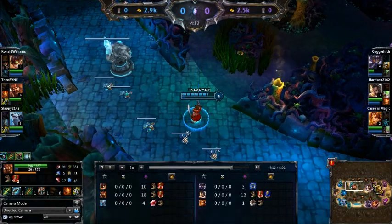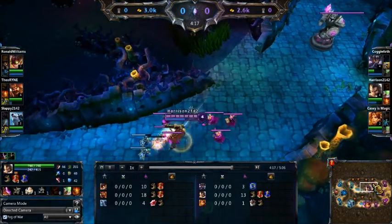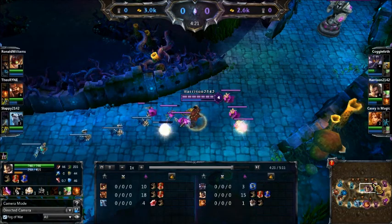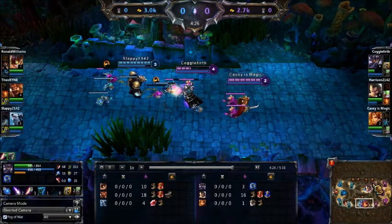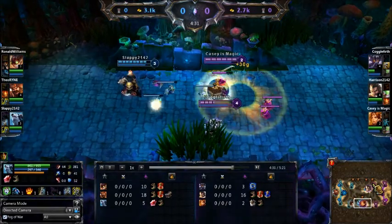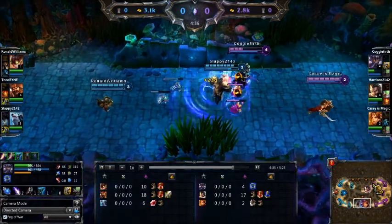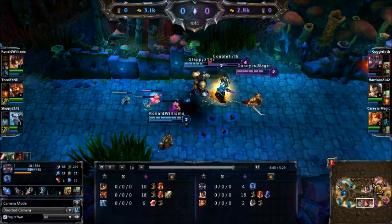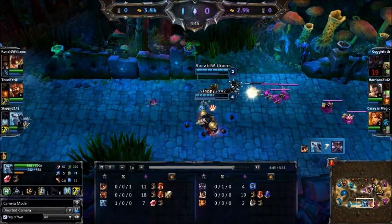Gangplank is leading with Creepscore, which is exactly where you should be on top lane. He's not splitting that Creepscore with anybody else. Graves is going to catch up now that Gangplank is going back. This is why I talk about lane sustain being so important — that advantage Gangplank had is now almost gone. It will be gone by the time Gangplank gets back, although Gangplank is picking up that early Avarice Blade.